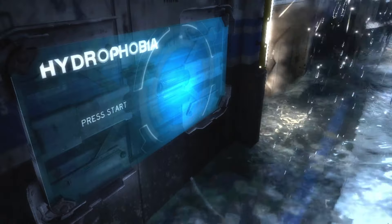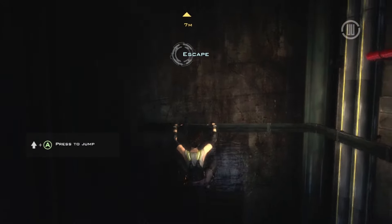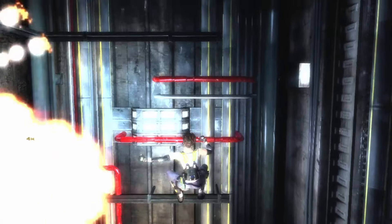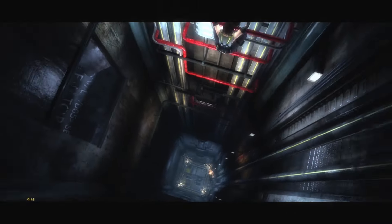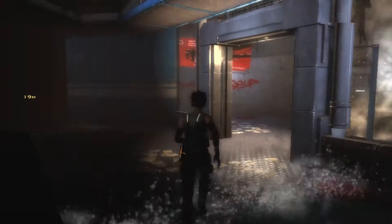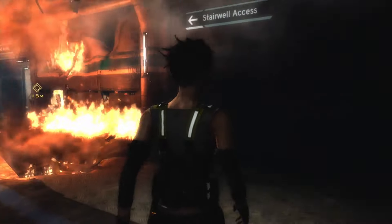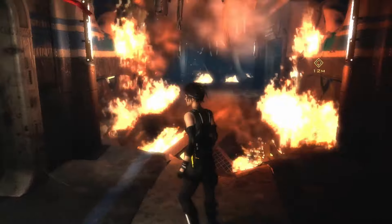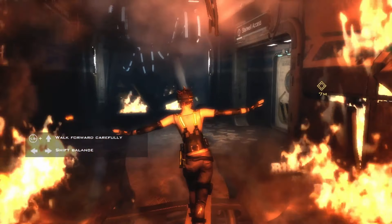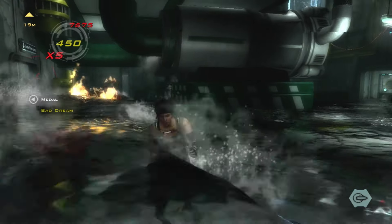Next up we have Hydrophobia, and this is an action-adventure game that I think is a real hidden gem. The story follows Kate Wilson, a systems engineer aboard a gigantic city-sized luxury ocean vessel called the Queen of the World. As a voyage is thrown into troubled waters as bad guys attack, Kate can use gadgets to find clues and take over machinery like security cameras to view ahead. Kate can also find passcodes to bypass barriers, and can climb and swim effectively as she battles obstacles between herself and survival. This game actually uses its own hydro-engine technology which provides realistic fluid dynamics, allowing water to flow freely and interact with its surroundings.